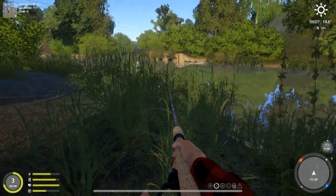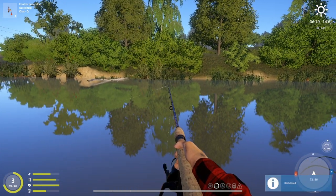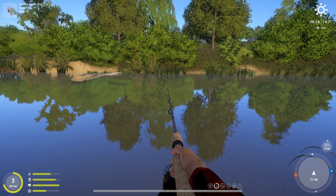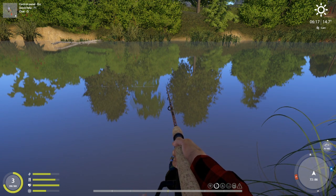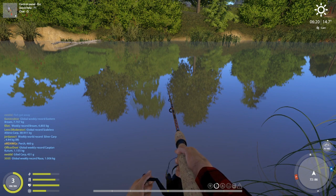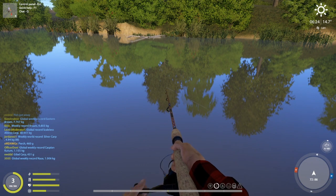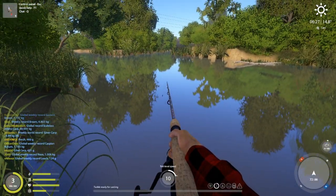Once we get our feeders going we could do a little spinning here and there while they're in the water, especially when we just have two. Once we get our third we may go straight feeding. If people ask me what's the best way to get started, my answer is always to spend as much silver as you can stand early on getting some feeder setups for bottom fishing — to me that's just a good way to make silver early on.